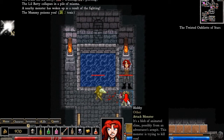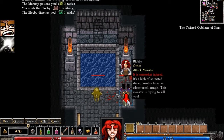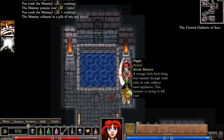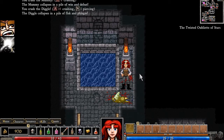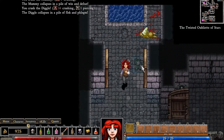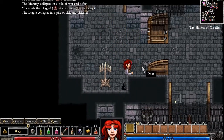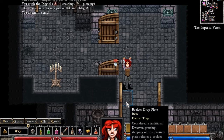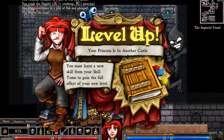All right, so I need to back myself into a corner — that's how I take out enemies. That's how it's done! Bottlenecking is super important because when you start fighting multiple enemies at the same time — oh, I leveled up! Your princess is in another castle.